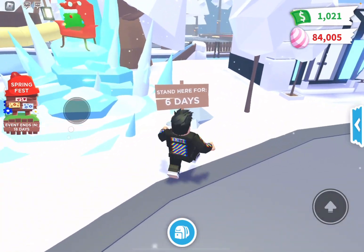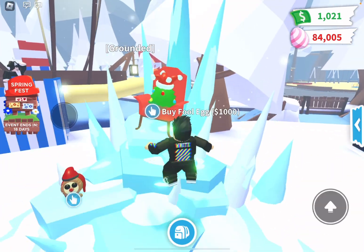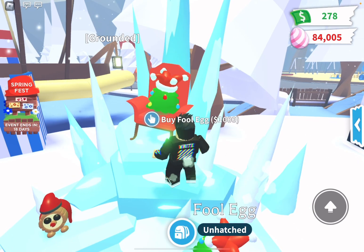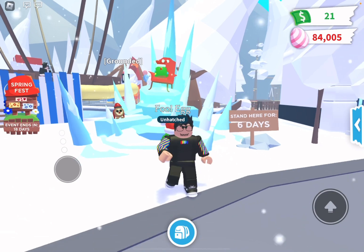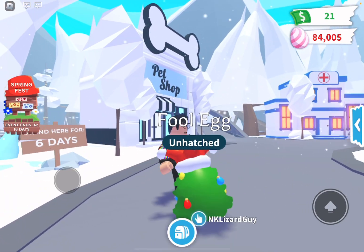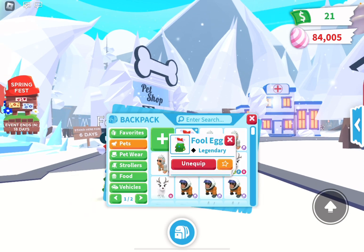So if you come over here, it says stand here for six days so you can get these pets for six days. We have the new Fool Egg, which I'm going to buy real quick. It's $1,000. Here's the Fool Egg — it's kind of like the Christmas Egg, just a little bit different. You can get different pets out of it, and yeah, it's legendary.